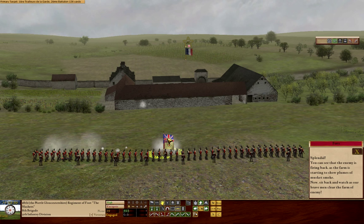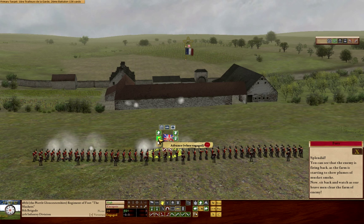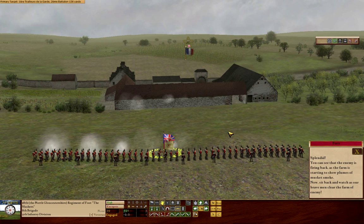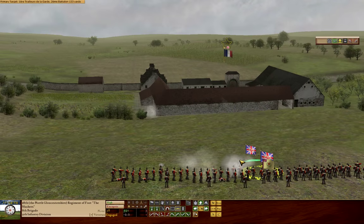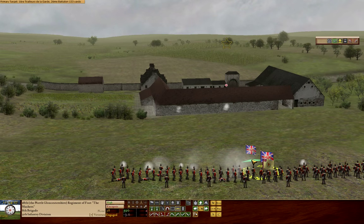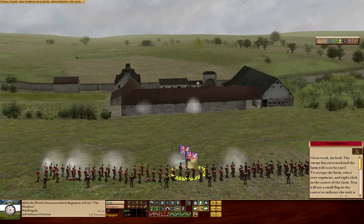If I right click on the British flag you can see the actual context menu has expanded with four buttons: advance when engaged, charge, retreat, and fall back when engaged. Let's advance when engaged. You can see we've got a new marker showing how far our lads are moving forwards, and the line has staggered slightly as they are gradually moving forwards.